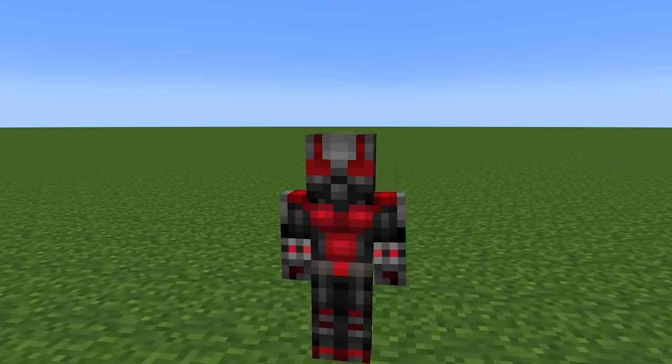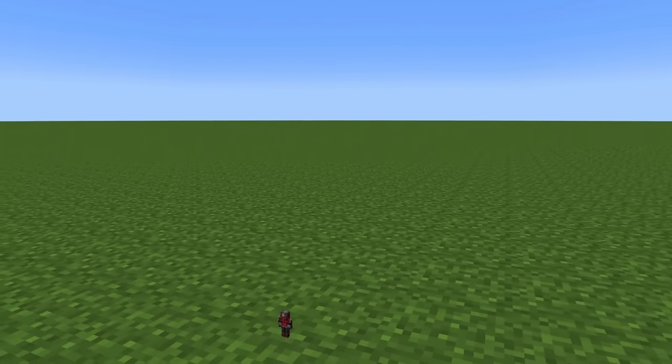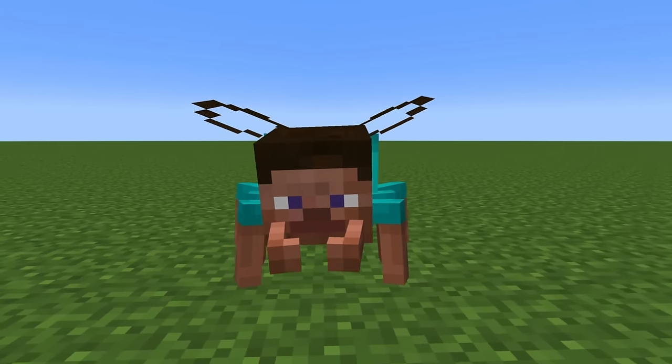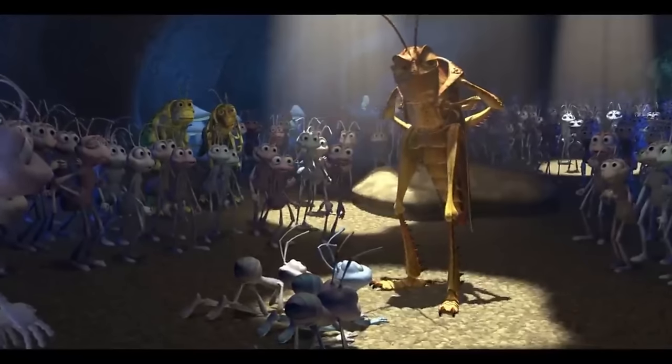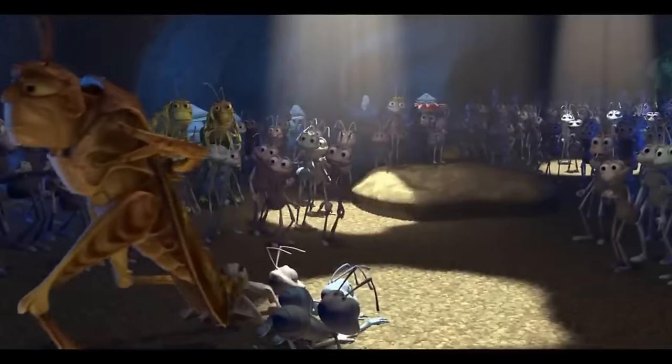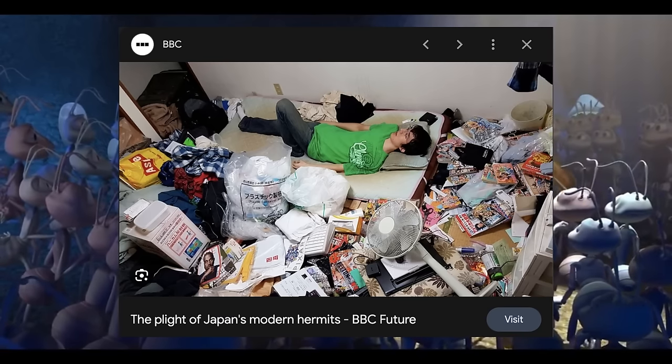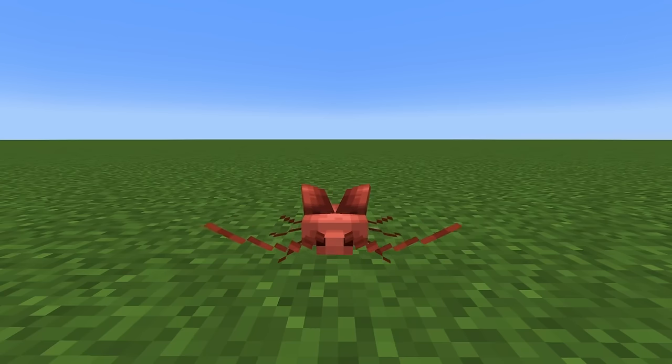I thought about making the armor like Ant-Man in real life and letting you shrink, but I thought it would be way cooler to make it turn you into an ant. The main villains in A Bug's Life are cockroaches — at least I think they're cockroaches. I've never left my house, so I don't actually know. Anyways, I added cockroaches too.